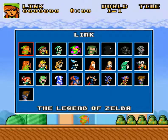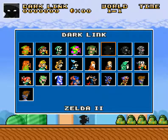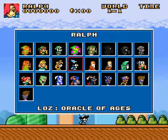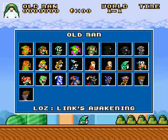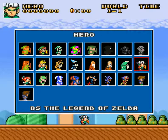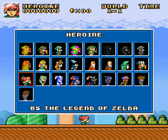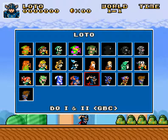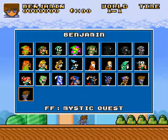Now with Link, you have Link as well as Dark Link. You can play as Zelda, Ralph from Oracle of Ages, the old man who normally takes care of Link, the hero and heroine from BS The Legend of Zelda, as well as Arkista's Ring, and different characters from Dragon Warrior and Final Fantasy.